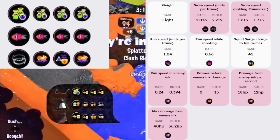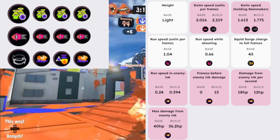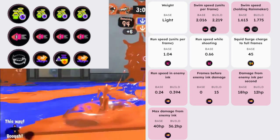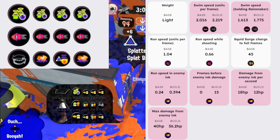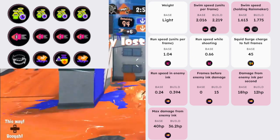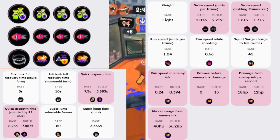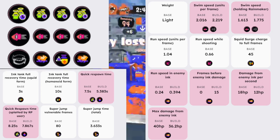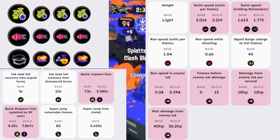This build is super fast. There's no Ninja Squid on this one because it's for people who don't shark — I know sometimes I forget to shark. I do think Ninja Squid is very valuable on this weapon, but if you're someone who doesn't shark, this would be perfect for you. This build will be very good for Clams and Rainmaker — two very fast-paced game modes. The QR stats go from 7.5 to 5.3 with pure QR, so you're getting back faster, and the Quick Respawn punisher goes down from 8.25 to 7.86.